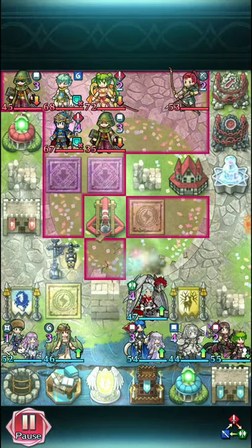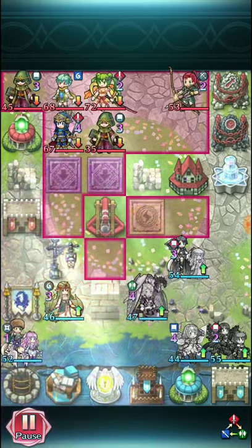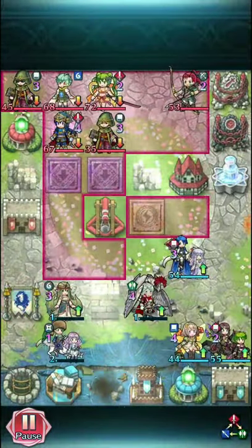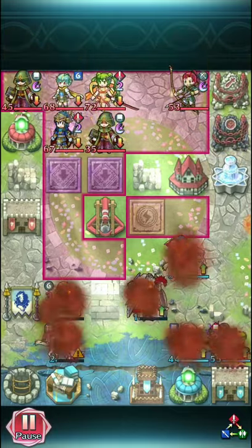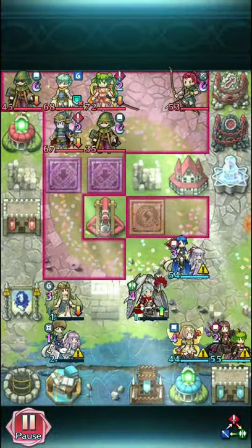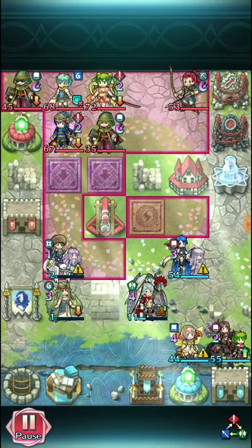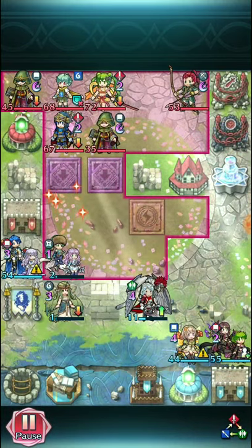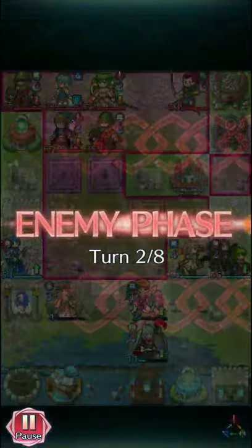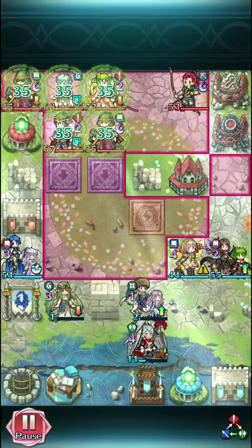Of course we have turn one Deadeye, but Deadeye is only as good as the damage you can do. So if you can't do any damage, you don't do anything. It's just kind of there for the spook factor, I guess — it discourages people from trying to just hit end turn anywhere they want.